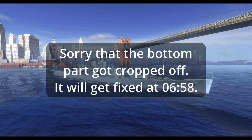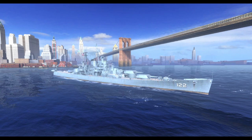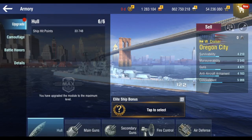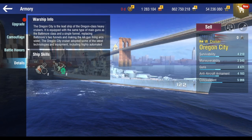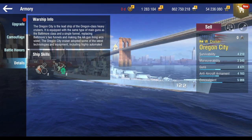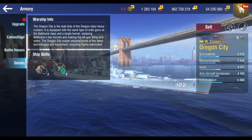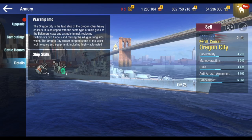Hello everyone, Hiromi here. This is a tier 8 premium heavy cruiser — or you could say a sister ship — Oregon City. Let's just go to the description: Oregon City is the lead ship of the Oregon class heavy cruisers. The name pretty much says it for itself. It has the main guns of the Baltimore class, with a single funnel replacing the Baltimore's two funnels.